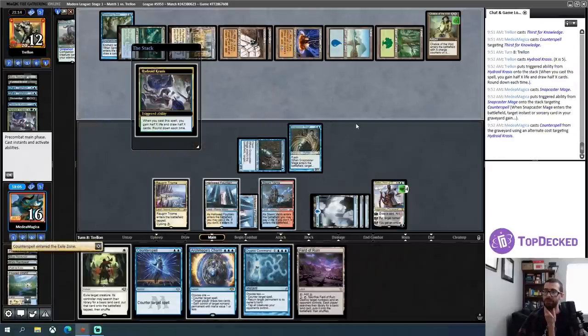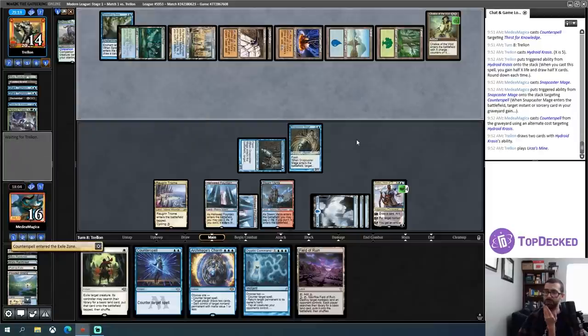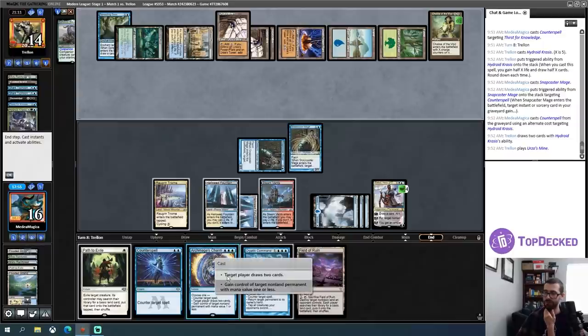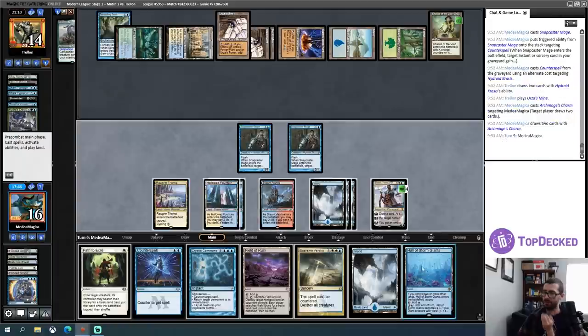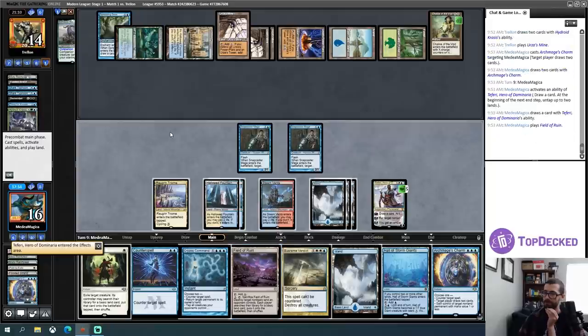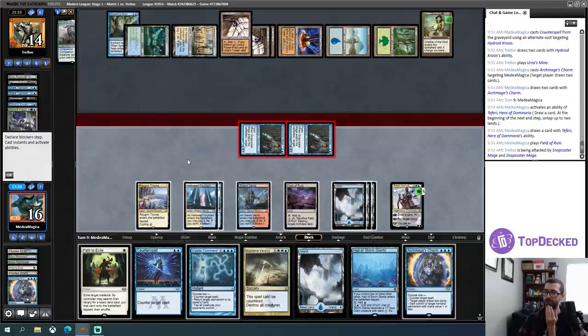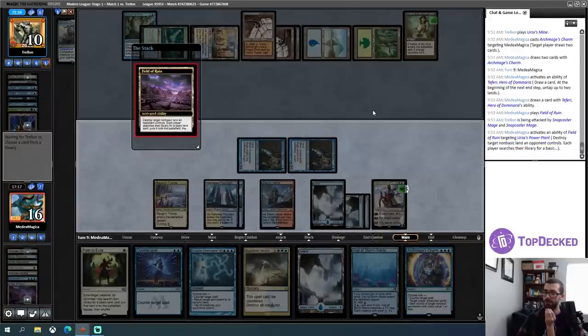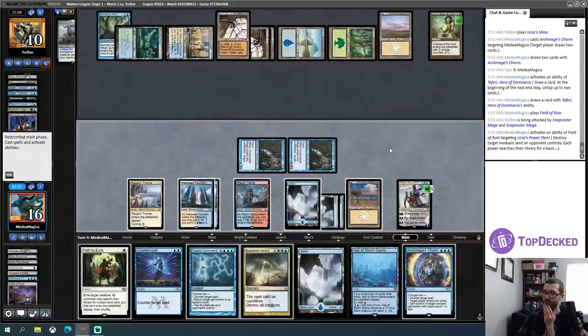Alright, my Hydroid Krasis. Now my opponent gains some life — sure. I still have two Counterspells available. I think it's probably fine to draw cards here. Here's something that can close the game very, very quickly. Although I think I'll Field of Ruin my opponent's Urza's Power Plant this turn in all likelihood. Send in for four, put my opponent to ten. Blow up the Power Plant that they just have one of. They also have more lands — slightly unexpected, not problematic.